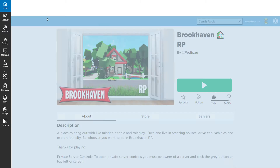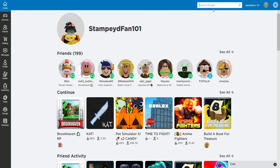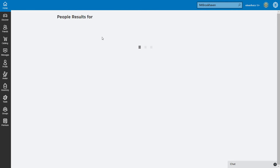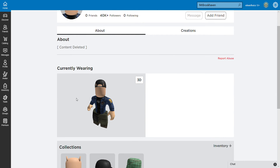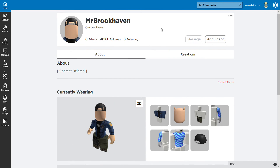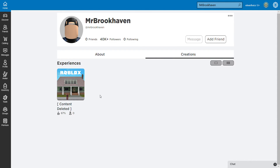Basically guys, there's a secret that I think you did not really know about. If you type in 'Mr. Brookhaven' like this, you will get this guy who has no face. Press decorations — I don't know how he has so many followers. It's content deleted. There was a game called Fall Poke and something just happened to it — it's disappeared.